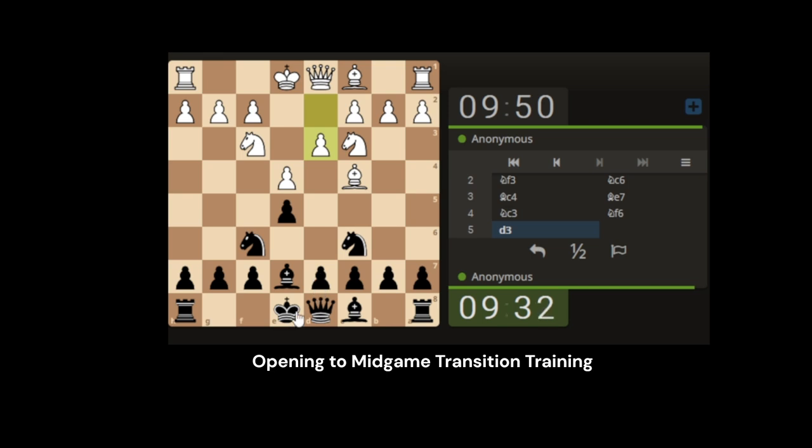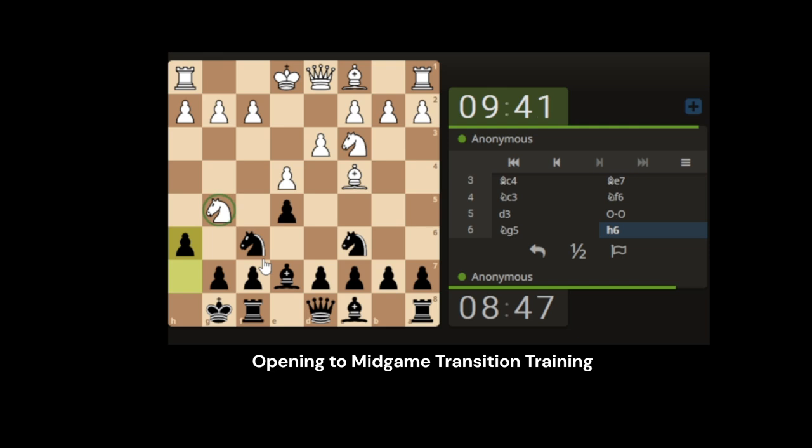We've covered this before in the 'know your chess phases' session, which answers quite a lot of it, but we just want to look at that fine line between opening and mid. In my head, when I've got my king to safety and the pieces are fairly developed, I would class that as the opening having finished. So we've castled — we haven't got the bishop out — but I wouldn't say we're not completely finished from the opening. My king is safe, so now I'm looking to transfer into the mid game. We're basically throwing ourselves into that fine line of opening to mid game.